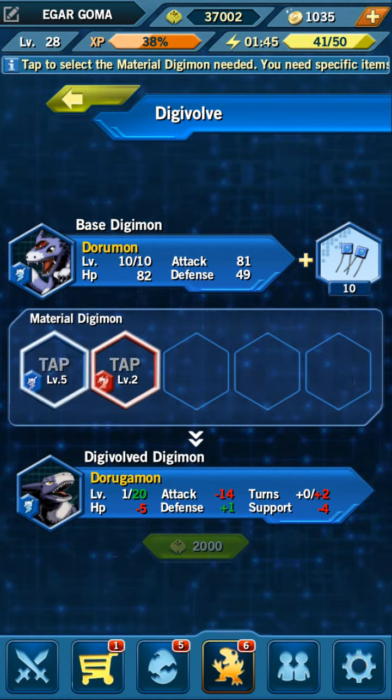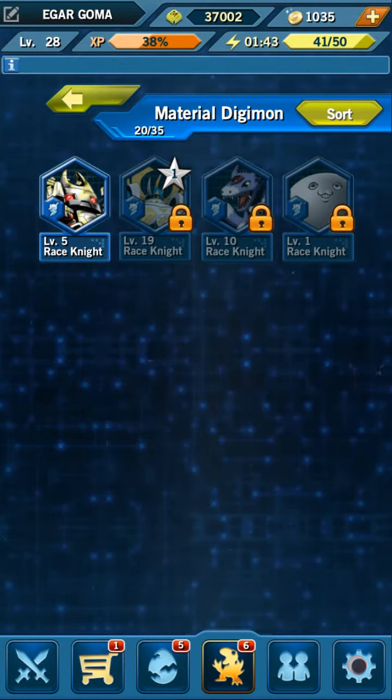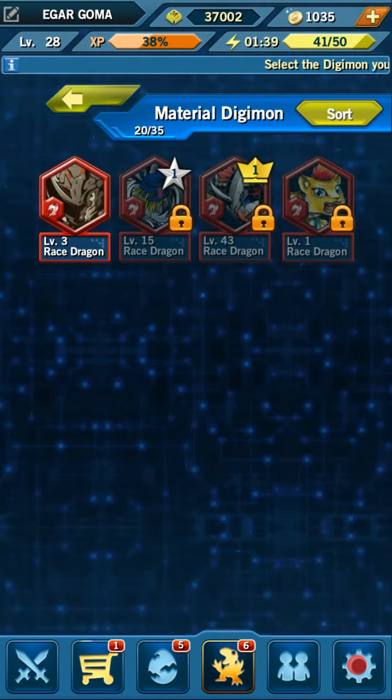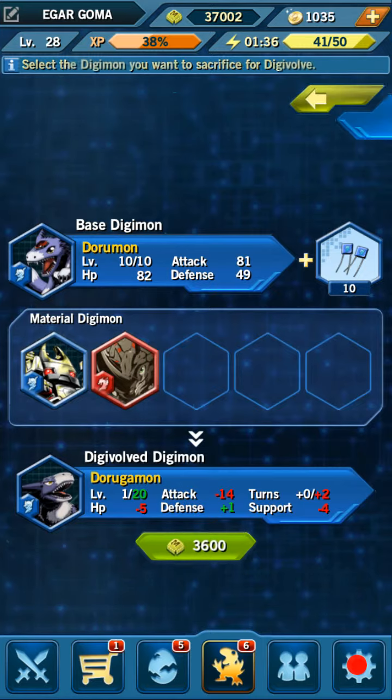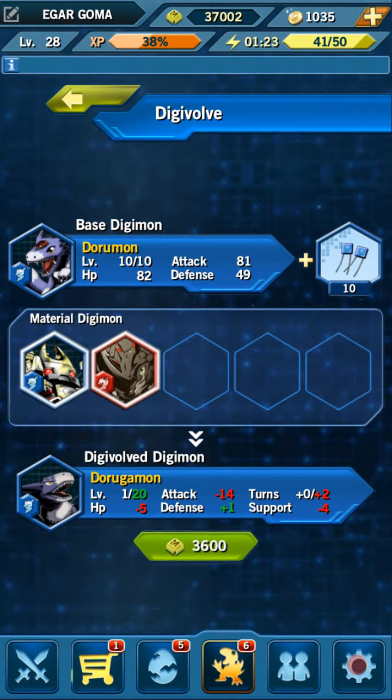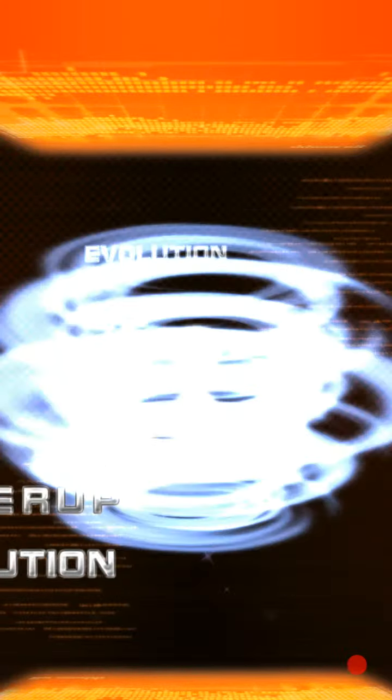You need two material Digis. For him, we need a knight level 5 — got it. And we need a dragon level 2 — got it. And then we need 10 small capacitors; from rookie to champion we need small capacitors, and we have that. And then you have to have the base Digimon at max level. Then you go ahead and pay what they ask you to pay, and then voila, digivolution.